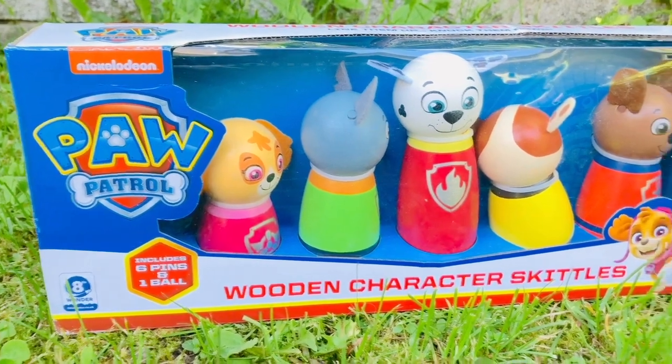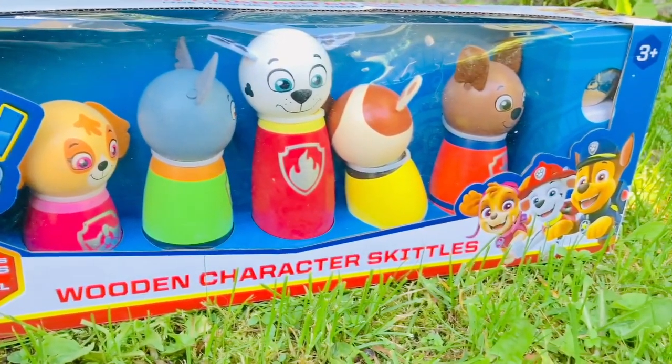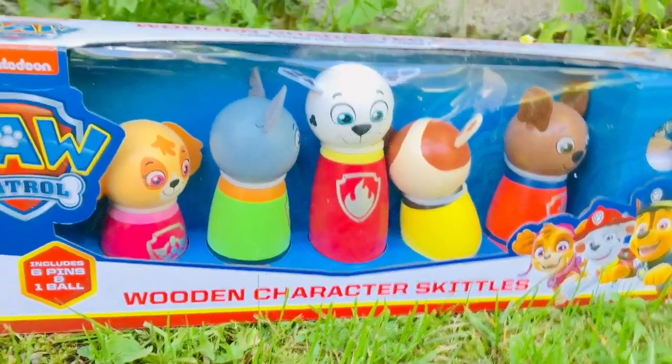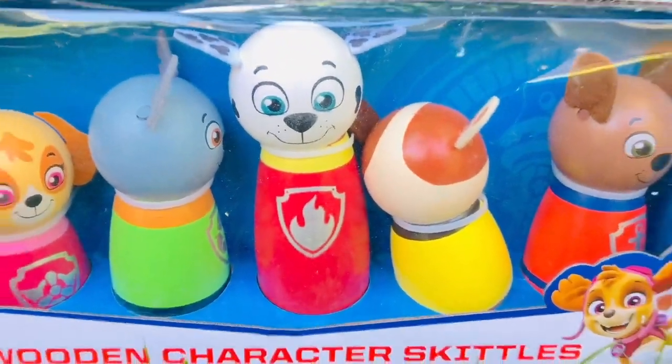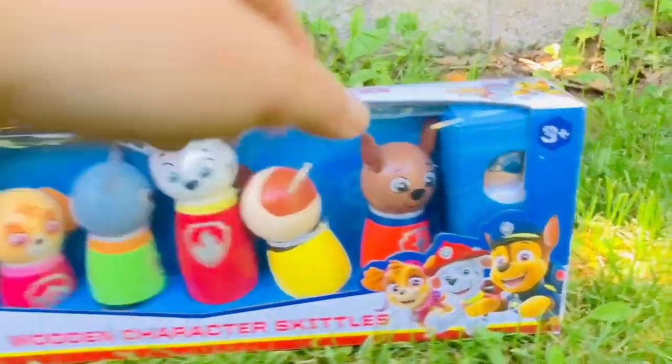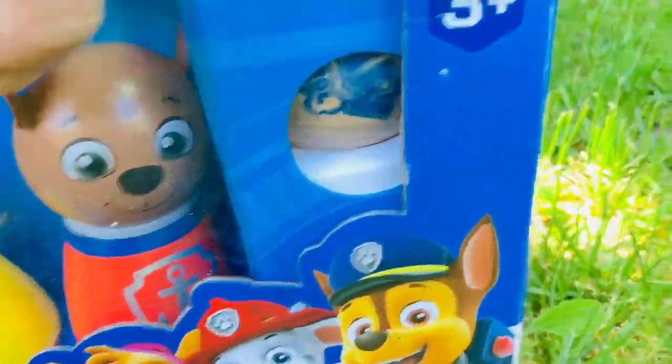Hello and welcome to Tiny Treasures. We have a new Paw Patrol wooden skittle set and we are going to go lawn bowling today. We have each of our Paw Patrol characters. It looks like Rubble is turning his head away from us. There's even a little wooden ball.